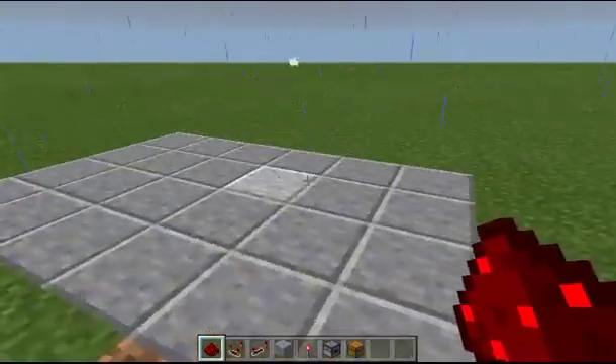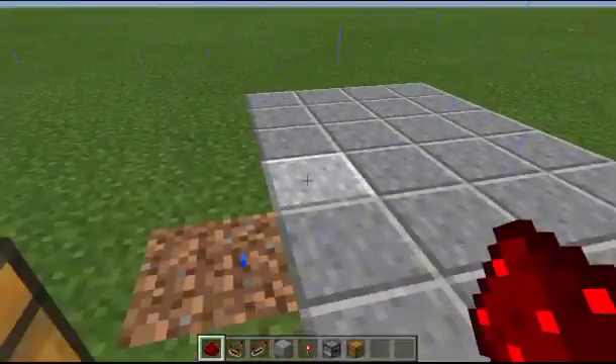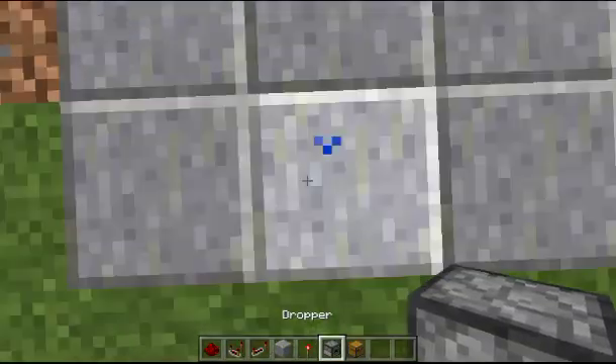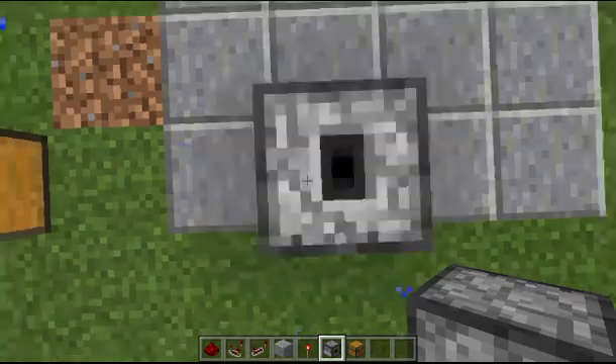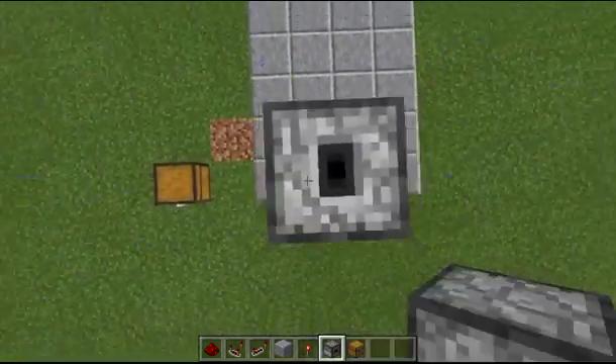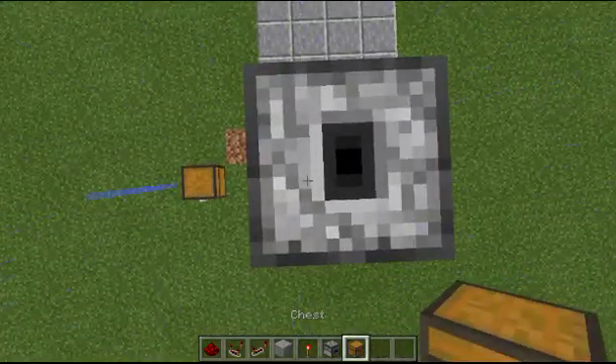In this case it's going to be a chest. The first thing you want to do is set up an area that is four wide and six long. We're going to go ahead and take our droppers and we're going to be building a tower out of them — going up seven droppers high. I'm just going to go that height for the purposes of this tutorial.